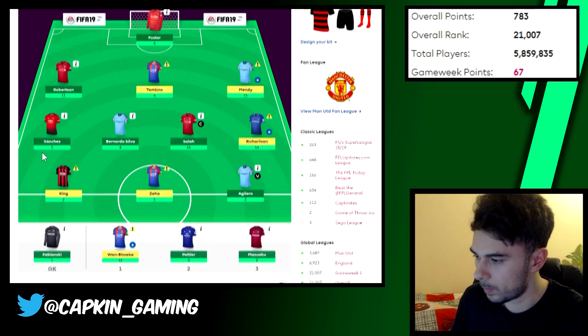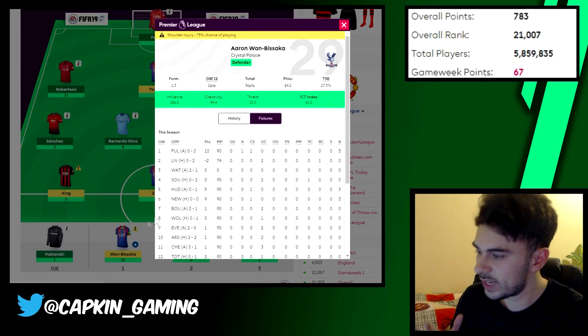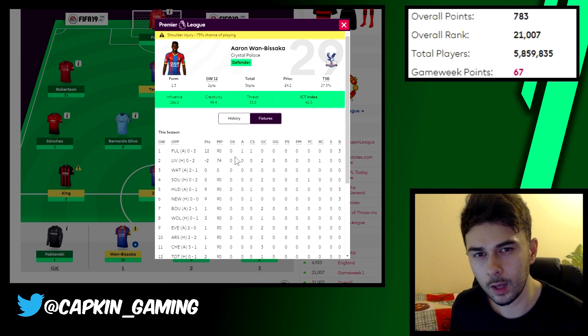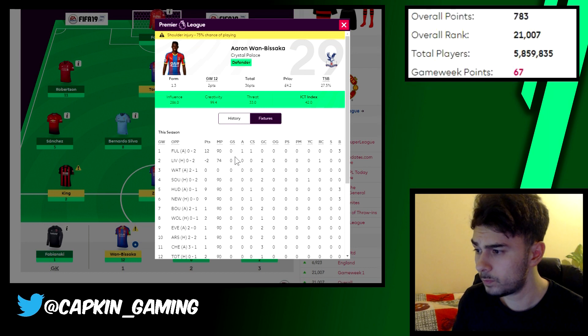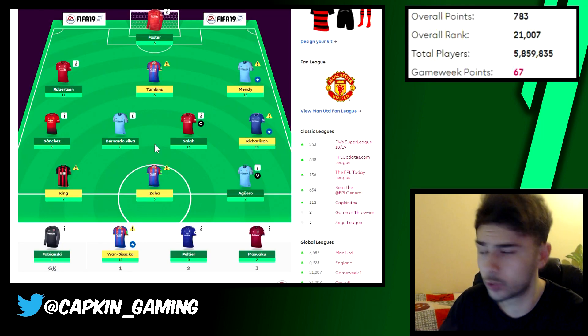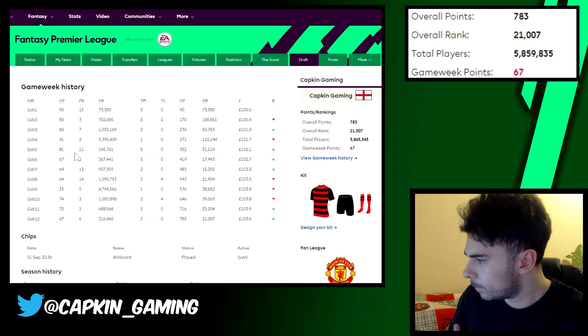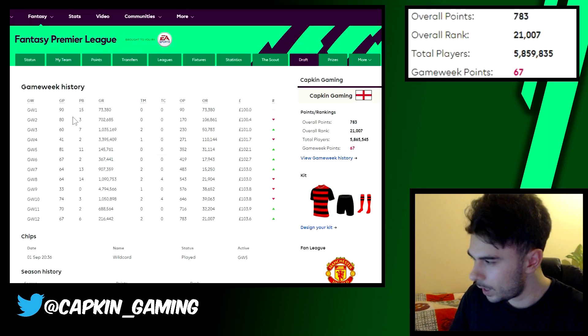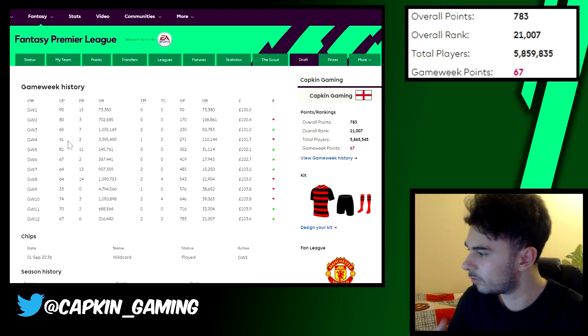Research helped me find players like Wan-Bissaka, a 4.0 million player at the beginning of the season. Finding out which players are actually playing and targeting cheap players like this will help you out a lot. So I did a lot of research in the beginning and then had a really good team for the next few game weeks.